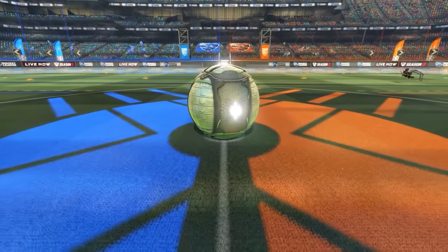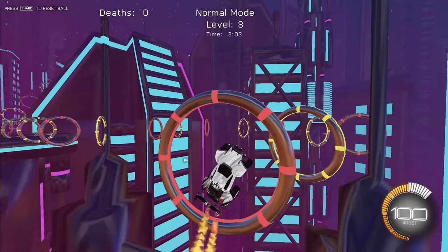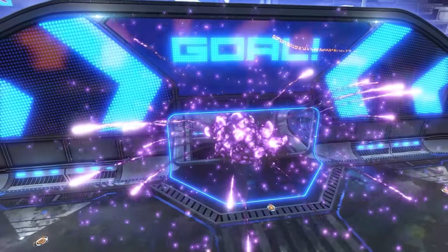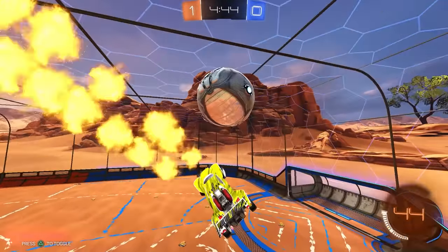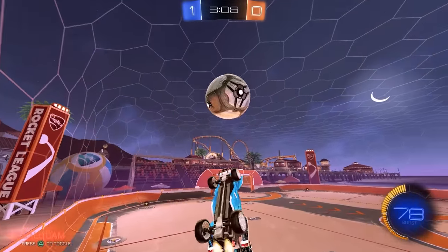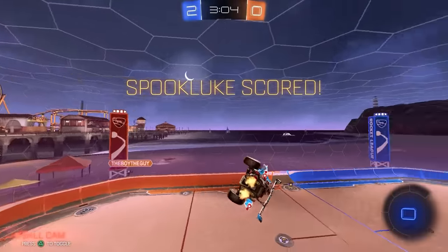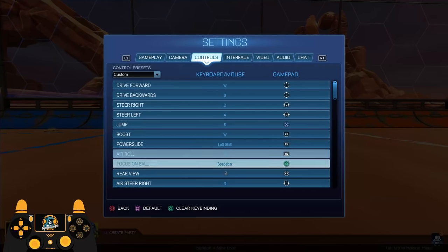Now on to the question everybody has: what air roll should I have? Should I have both air rolls? One air roll? Joystick air roll? Where should they be bound, and when should I use them? From my experience, I think it's easiest and fastest to learn aerial car control if you have one directional air roll and one joystick air roll bound to neutral.